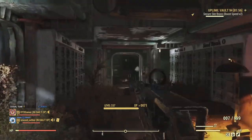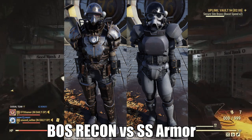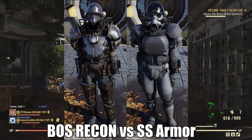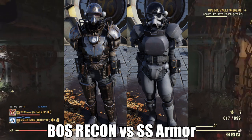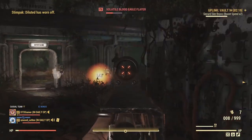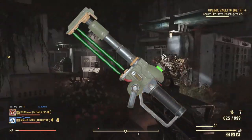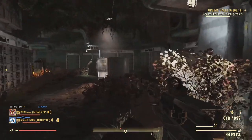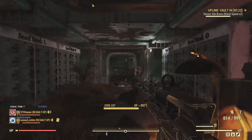Next up is the new Brotherhood Recon Armor plans. These are also untradeable and you will need to unlock the plans for each piece individually. On top of the standard armor pieces, there is also a Brotherhood Recon Helmet which you can unlock the plan for through daily ops. There is also a plan for the new Plasma Cutter weapon, which is also untradeable. On the bright side, once you have unlocked these untradeable items, you will no longer receive the plans for them through daily ops.